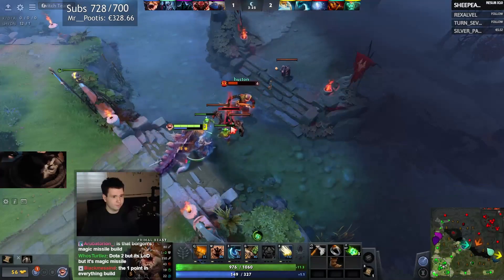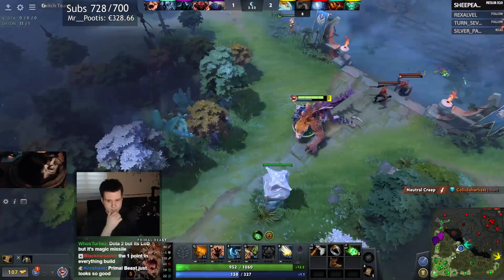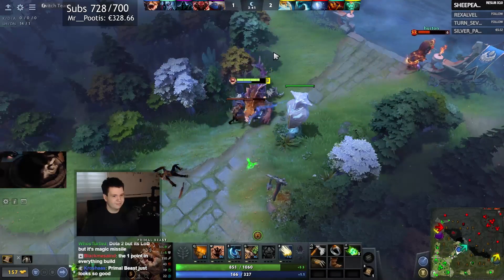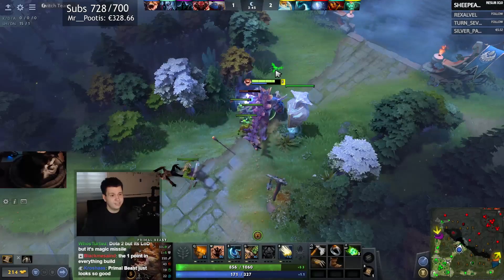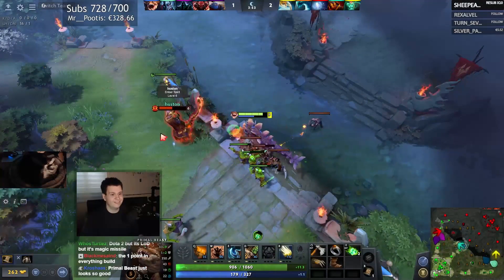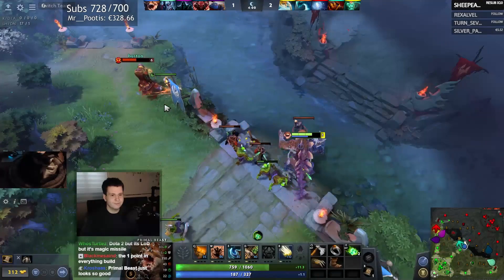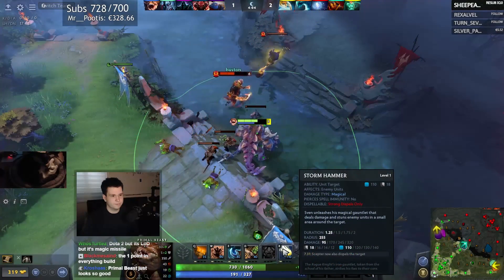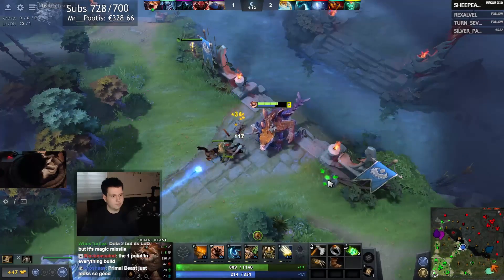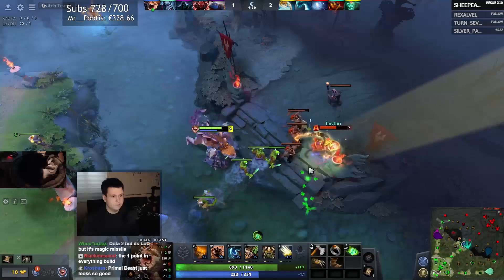How much mana do I need? I need like 235 mana, so I am nowhere near. Should buy a mango, maybe. The one-point-into-everything build. We need a point into everything. A nice thing here is we're Primal Beast. Primal Beast has 4.3 Strength gain, which is a ton, and will really make us quite tanky once we get Grow, because this gives us 20 bonus armor eventually.